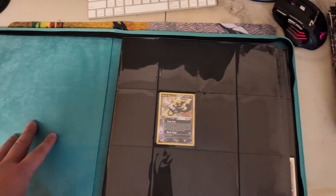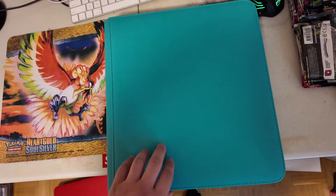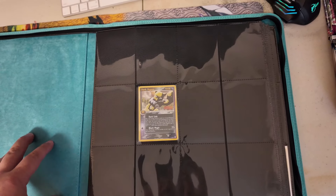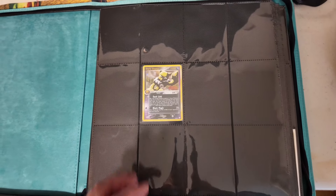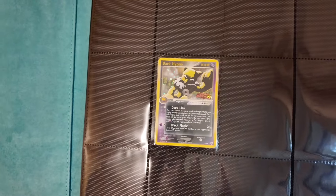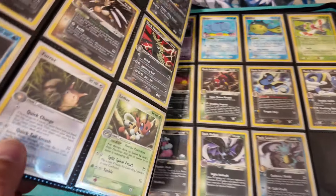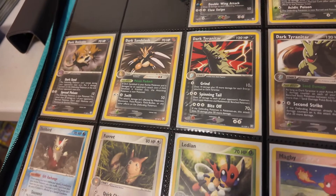Right here I bought a 12-pocket binder, which is really nice — it's a little bit larger but they look really really good and you can fit 12 pages. Now moving on to the fourth set I'm going to have starting in this binder: Team Rocket Returns. Team Rocket Returns is a very tough set to work on because you have holos, very expensive cards, and then the stamp cards and stuff like that, so it gets very pricey very quick. But we have some really amazing artwork.